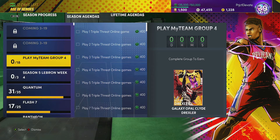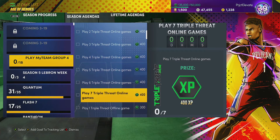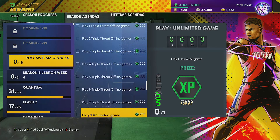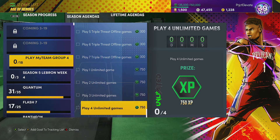These just went live — wanted to take you through what you guys need to do to complete this agenda group. All you have to do is play seven Triple Threat Online games, play seven Triple Threat Offline games, and play four Unlimited games. Pretty much the same structure that we've seen the last couple of days — pretty easy. Just get those knocked out as quickly as you can.